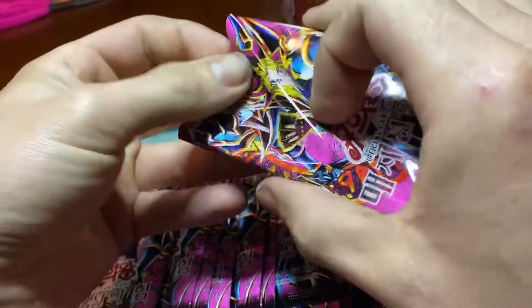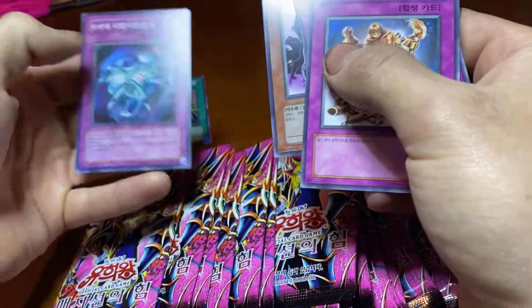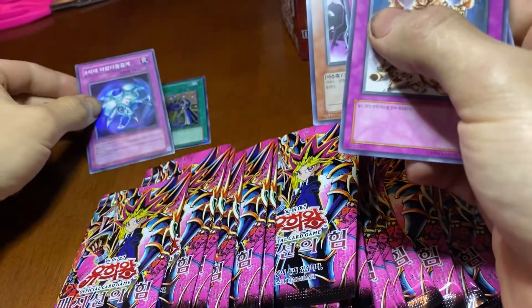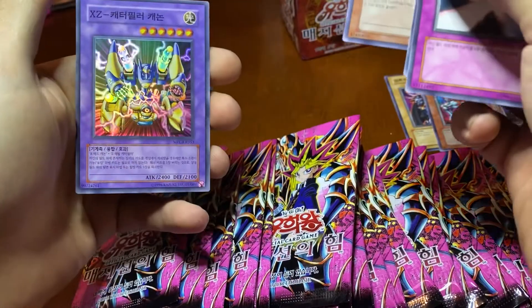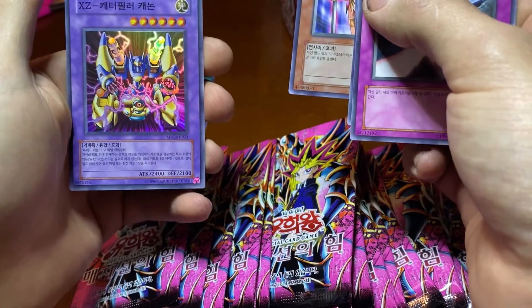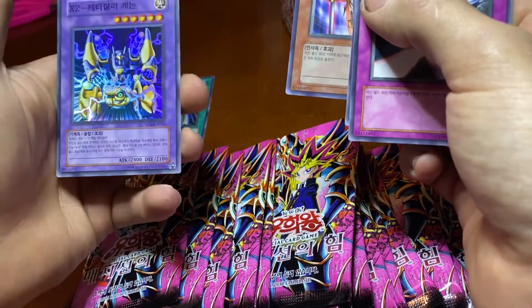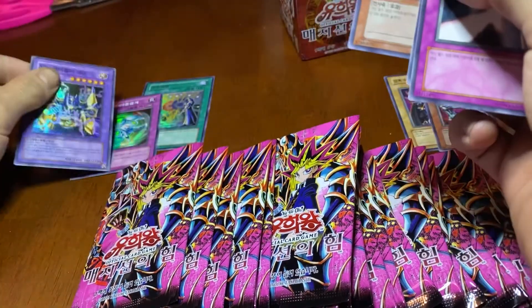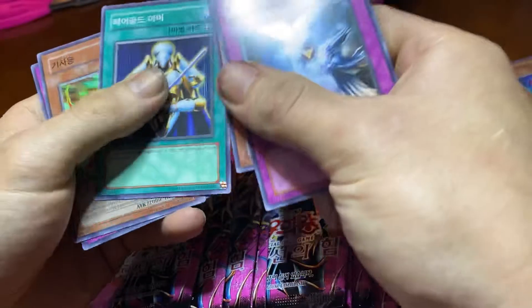Another holo. Again, I'm looking for a Dark Magician Girl or a Dark Paladin, that's the only thing I'm really looking for. It is fun opening these packs — I mean, twenty-five dollars. Oh, this is — I think — XZ Cannon, I believe. Some nice artwork though. I really hope I get a Dark Magician Girl. If I don't, I have to buy another box. That's all I'm really trying to get out of this.